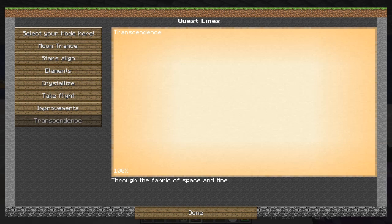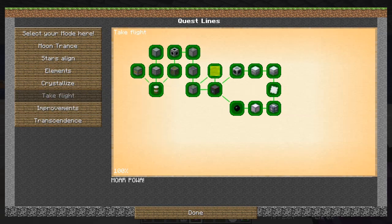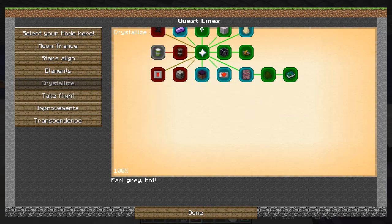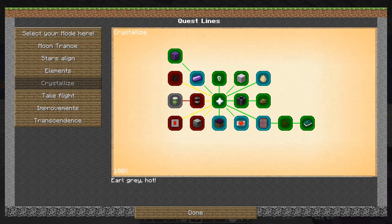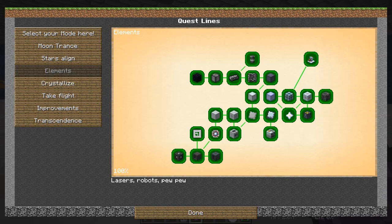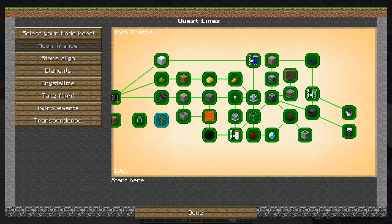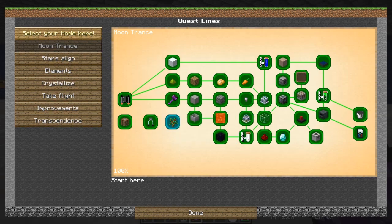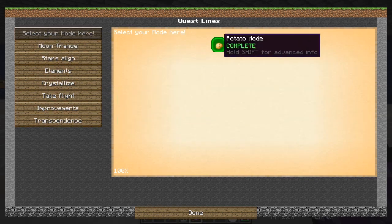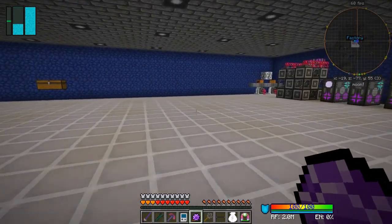So 'Improvements' is all complete, 'Take Flight' is all complete, 'Crystallizes' is a repeatable quest, 'Elements' complete, 'Stars Align' complete, 'Moon Trance' is a repeatable one for snaplings but complete. 'Select Your Model' - I try to make potato mode but it's hard enough in normal mode. 'Precision Rabbit' is the one to choose. That's it - all the quests are completed.